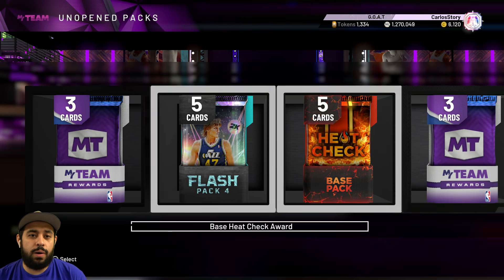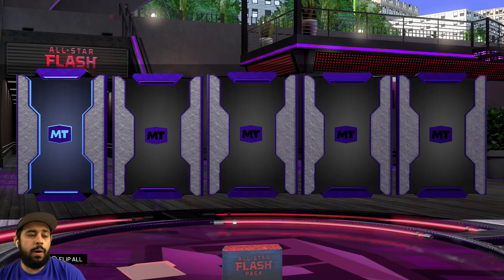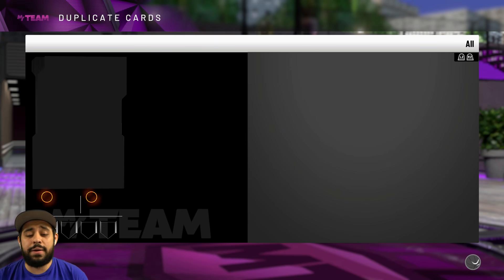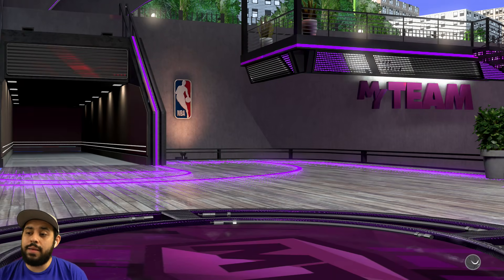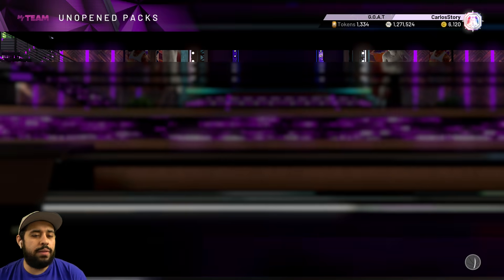99 overall Jordan — Last Dance ending, you never know. Galaxy opal, come on! We get De'Aaron Fox though — I really thought that was going to be something big. That pack has Vince Carter, Michael Jordan, and others. Let me get a galaxy opal from the Ben Simmons pack. Three packs have been lucky for us. We get a bronze — I don't want a bronze, I wanted a silver minimum, but they gave me bronze.